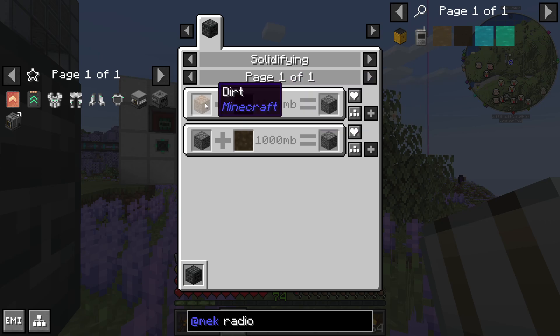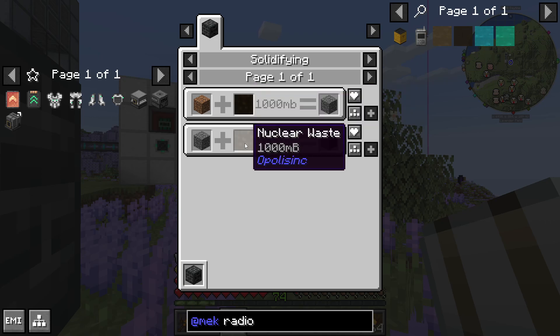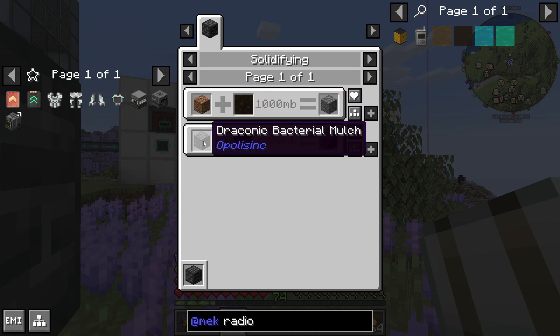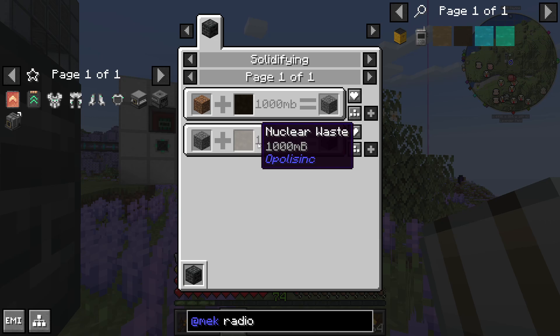I'm guessing we're going to have to take some radioactive damage to get this quest because this stuff is not nice. We do need to get the irradiated bacterial mulch, which is achieved in one of two different ways. You can use dirt with irradiated bacterial sludge, or you can put the draconic bacterial mulch - which is from the farming quest lines that I never did - with the nuclear waste that we're going to get today.